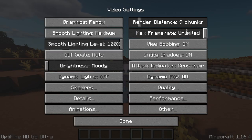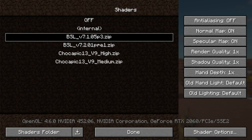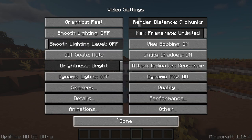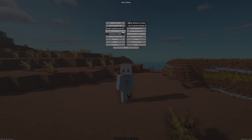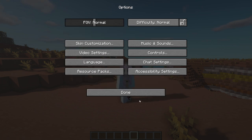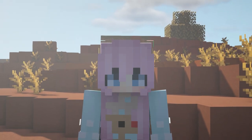The final mod is called OptiFine. It lets you enhance the game and make it run better — you can change loads of settings, add shader packs, show FPS, set permanent time, and change all animations. Turning off smooth lighting, setting graphics to Fast, and turning off animations will all give you more FPS, though it won't look as good. That's it for this video — I hope you guys enjoyed it, please leave a like and subscribe, and I'll see you in my next video!